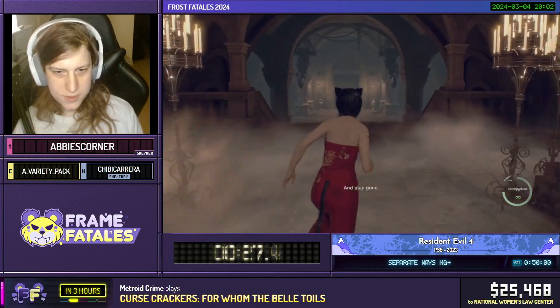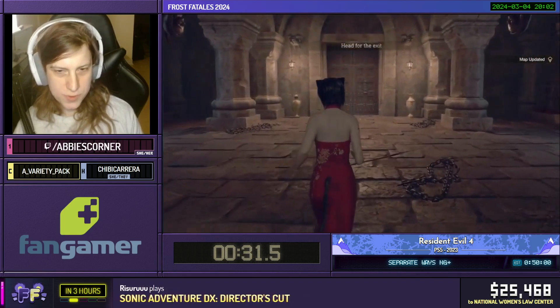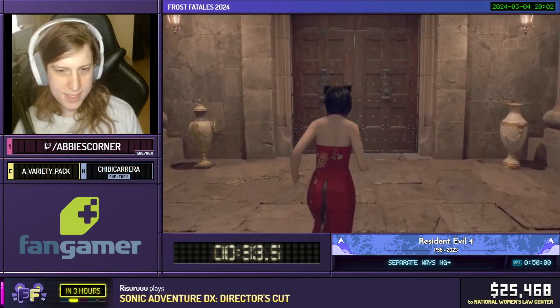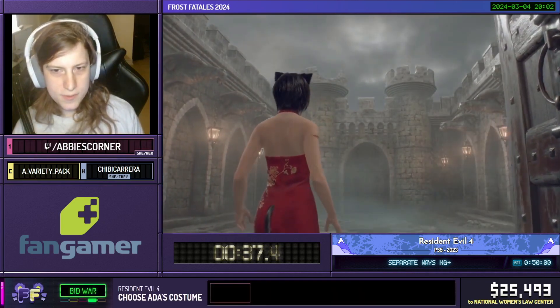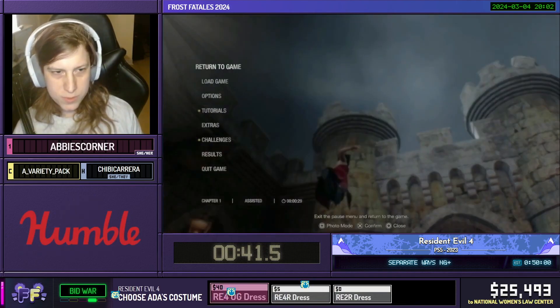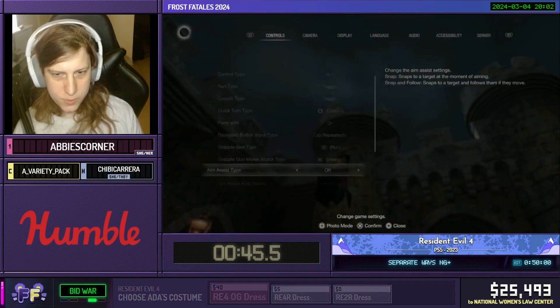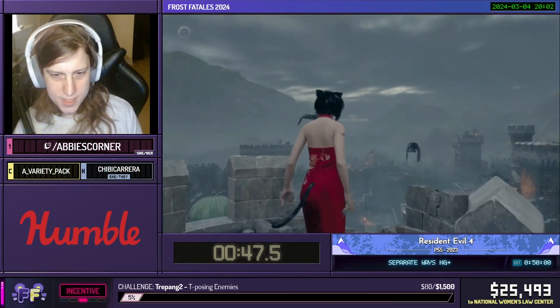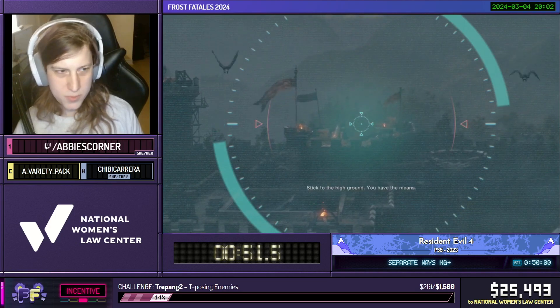We're going to run outside. You can see the cut on Ada's arm — that's because a major difference between original and remake is the fact that Ada is infected with a Plogus parasite herself. Then we're going to get a call from Wesker here. We're going to go up, and while we're going up, we're going to quickly go into the pause menu and turn off auto-aim, because it can cause us some issues. Then we are going to have a conversation with Wesker about sticking to the high ground, because we have the means.